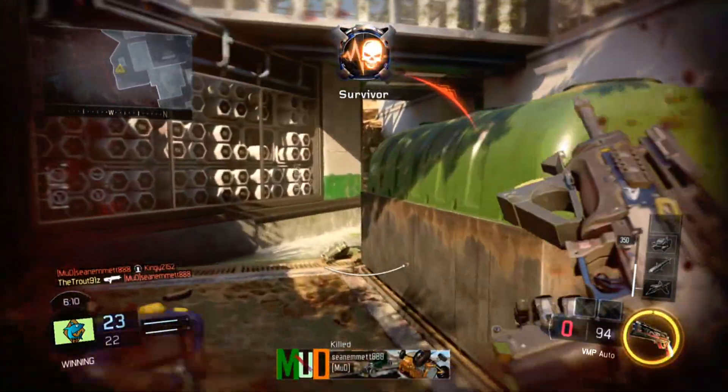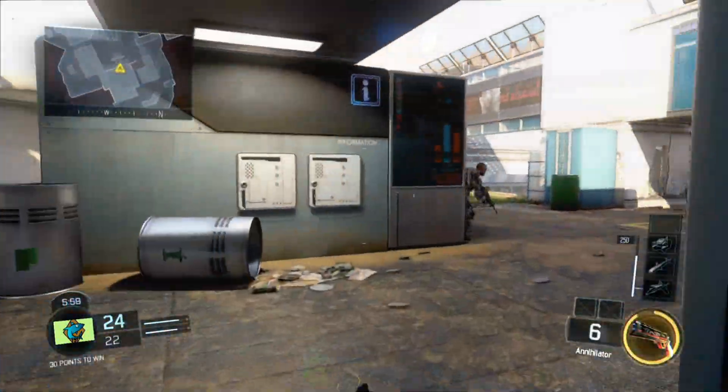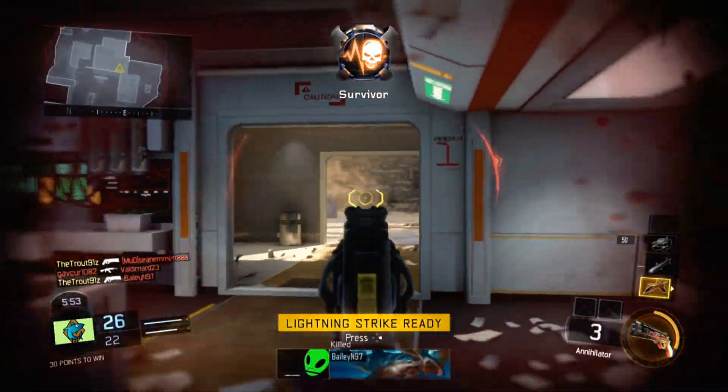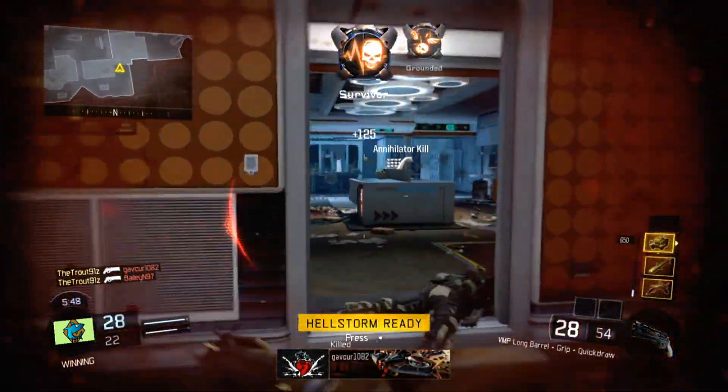Your specialist is entirely up to you. I like to run the Annihilator to help me with my long range and medium fights when I'm overwhelmed by enemies. If you want to go that step further, by swapping out quick draw for a suppressor, it will turn you into a full on ninja and your enemies won't know what hit them.